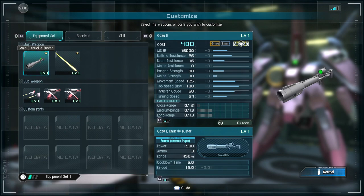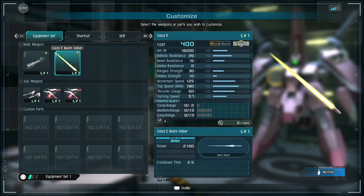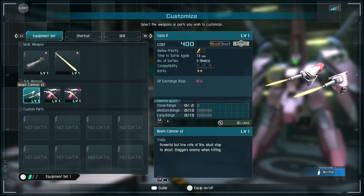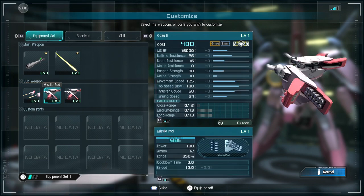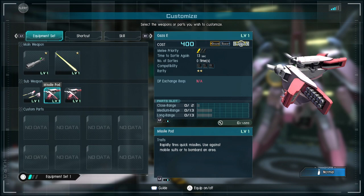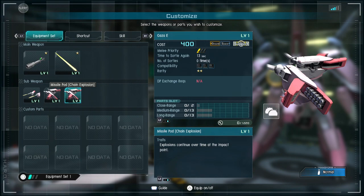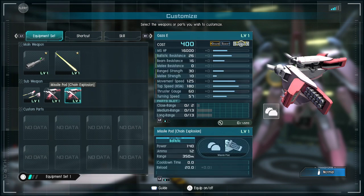The knuckle buster has a range of 450, which is not bad at all. We also have the beam saber and beam cannon times two — powerful but low rate of fire, must-start shoot, staggers enemy when hitting, which is good. Then there's the missile pod, which rapidly fires missiles used against mobile suits to bombard an area. The missile pod chain explosion causes explosions to continue over time at the impact point — I like that.